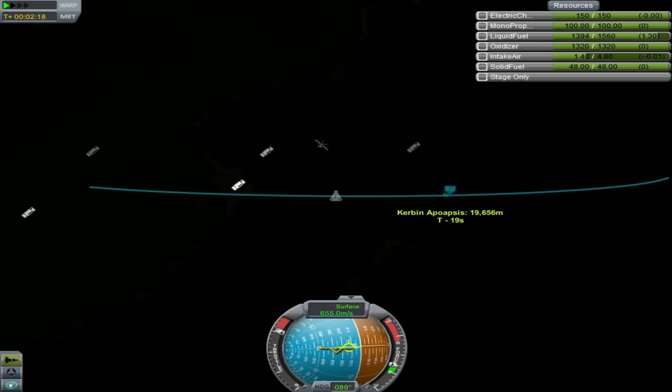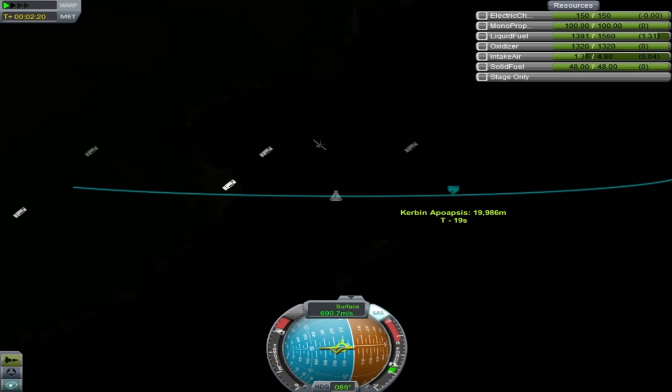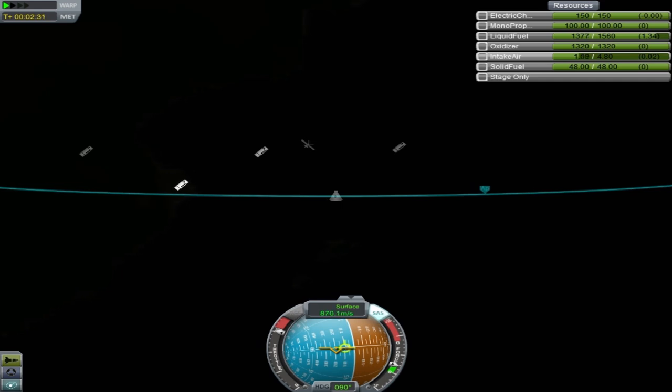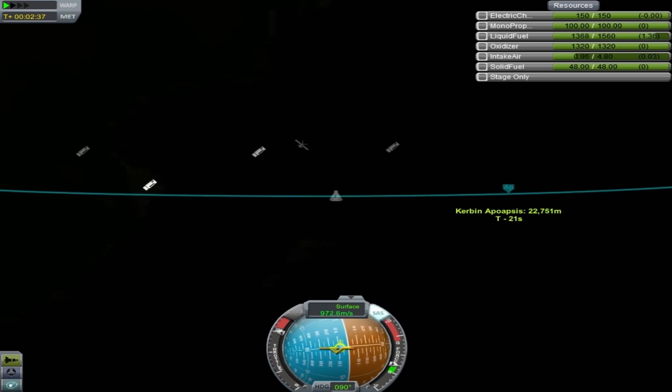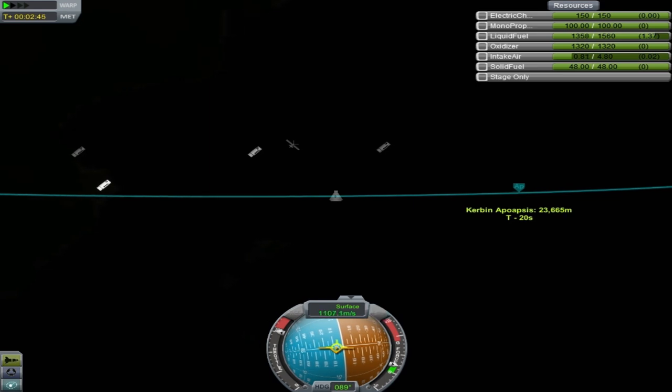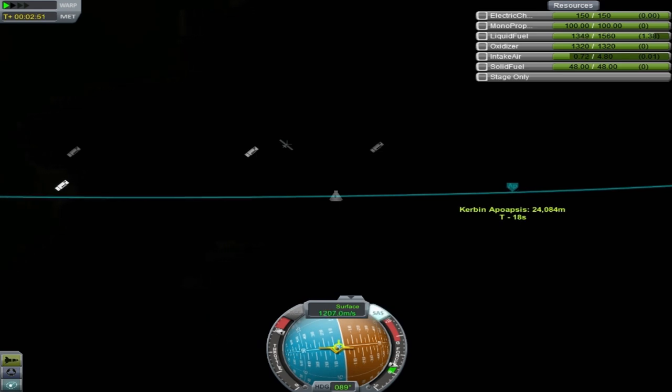And then we're going to flatten out some more. We just need to hold there and keep an eye on our intake air. We have six engines, so when it drops below 0.6 we need to start throttling down. A little bit more flat. The prograde marker is a fairly good guesstimate of where we want to be, but it's not always precise.